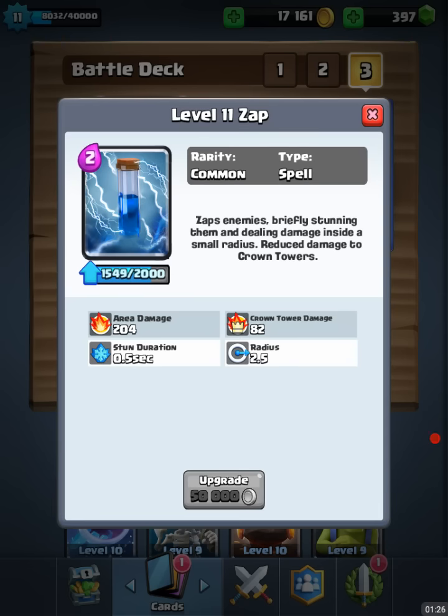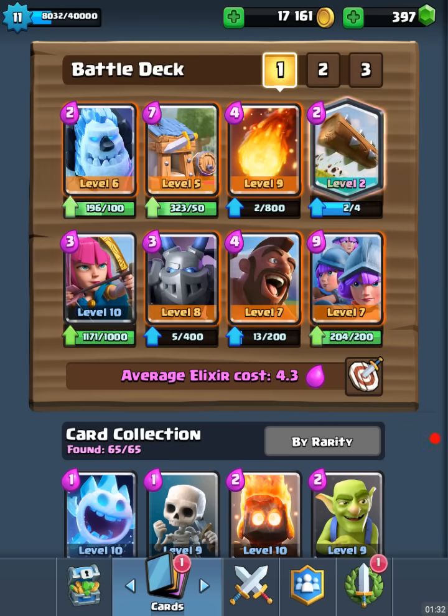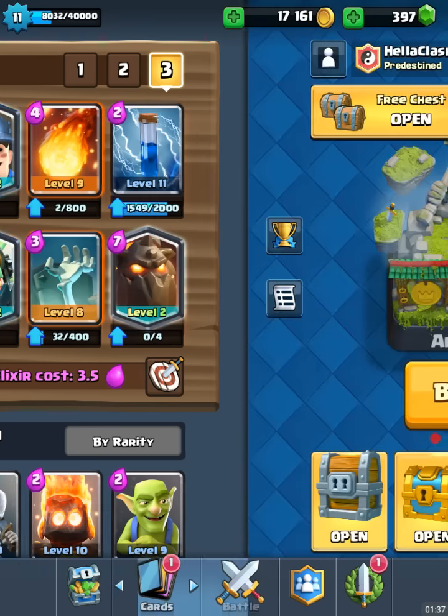The next card I upgrade will probably be... the Zap is 50,000 — that's crazy. So I don't know, maybe I'll do Archers or Royal Giant or something like that with the gold on the next upgrade. We'll have to see. I'm still rocking this Lava Hound deck.